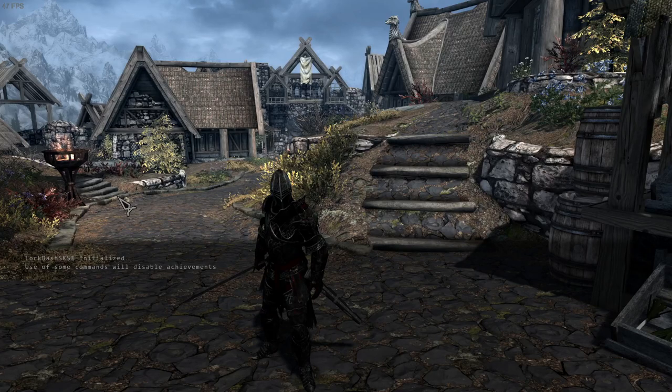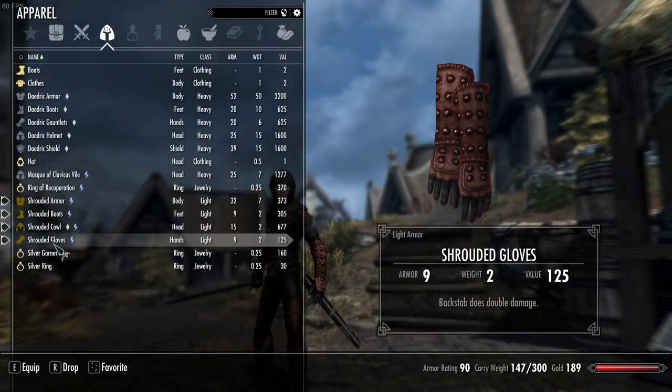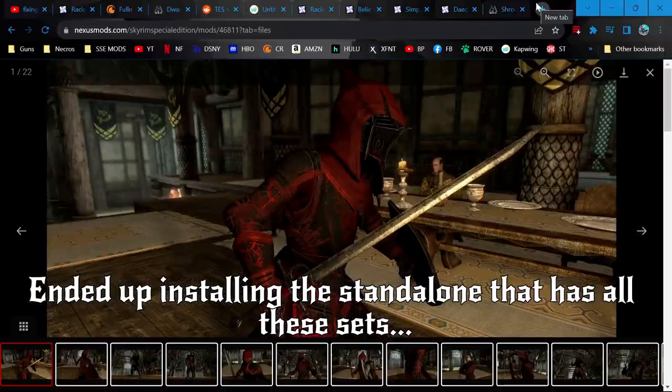Let's see. Let's make sure — I should just bring it up in game just to make sure. Oh yeah, that's vanilla still, isn't it. I will say, because it says light armor, they are assassins.